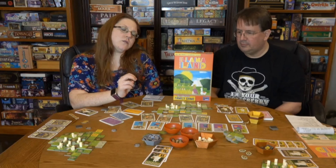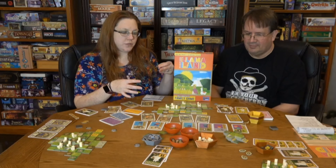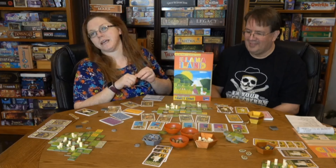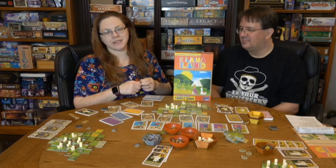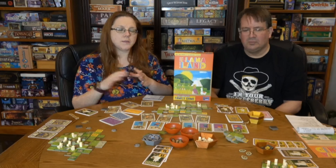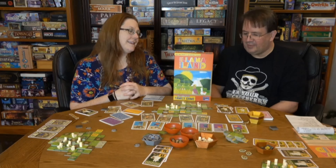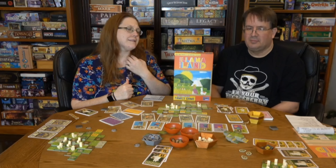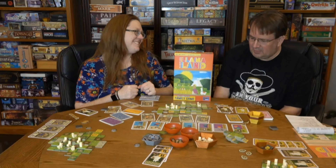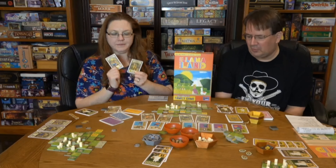Now let's talk about theme. It's a cute theme — you've got a bunch of Tetris-style tiles and you're trying to build up a hillside pasture. As you cover up resources, you gain those resources, which is kind of fun. It's cute, it's there — it's layered on but it's a fun family game and that's as far as it goes. For theme I'll give this a 6; I'll give it a 6.5 just because of the cuteness factor and the cute artwork.